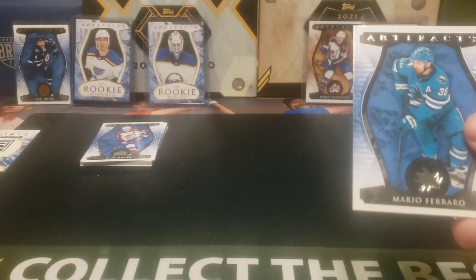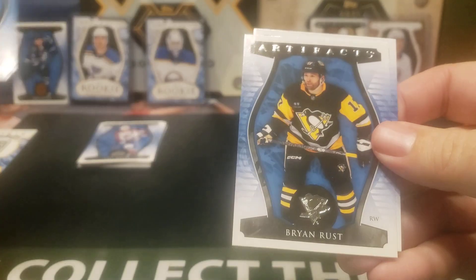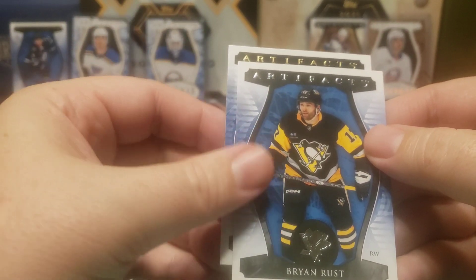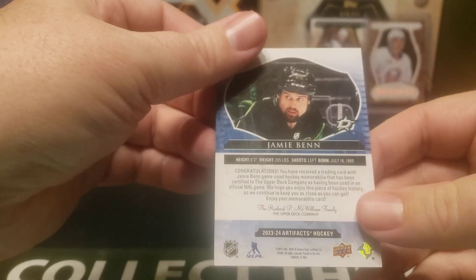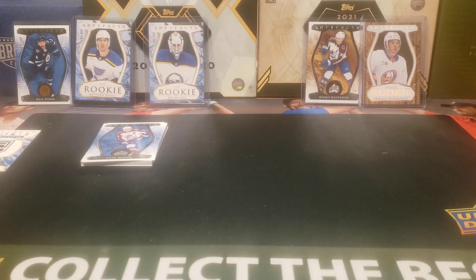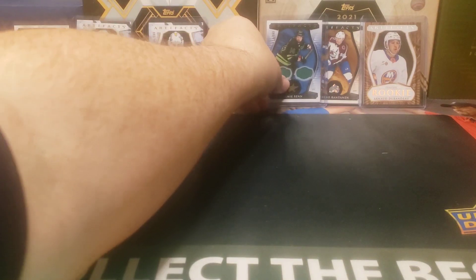Here's our last pack — this one's only three cards, so this one should have our jersey card. Brandon Rust, and out of 249 — 174 out of 249 — Jamie Benn. Those should be game-used. And that should be a 100-pointer — 249. Nice little double jersey there.